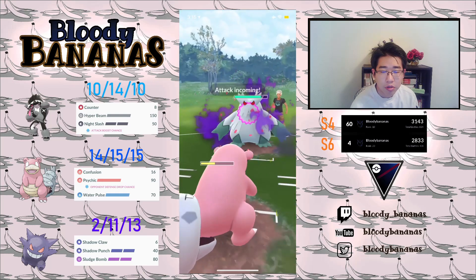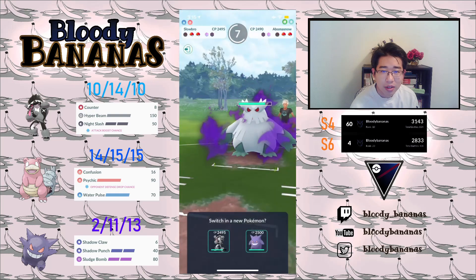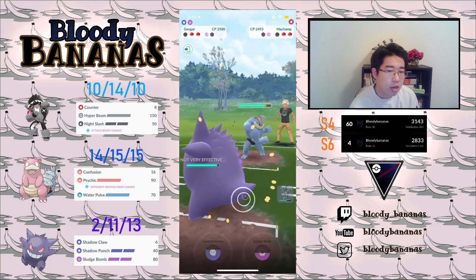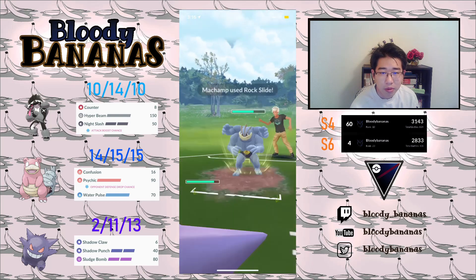We're only two Confusions away. I thought this was a little bit weird — I only counted up to around six Powder Snows, but somehow that was an Energy Ball, and it killed us. But we still have a good matchup here — we have Gengar matched up against the Machamp, and Obstagoon matched up against the Abomasnow, so this should be game over.